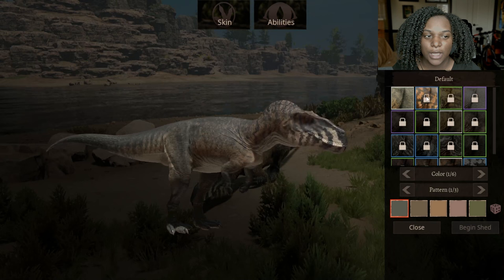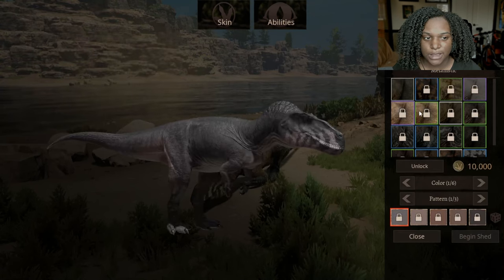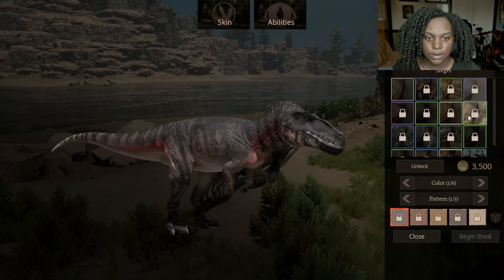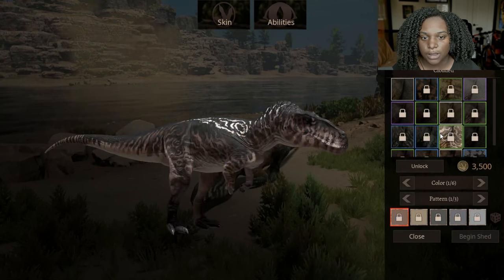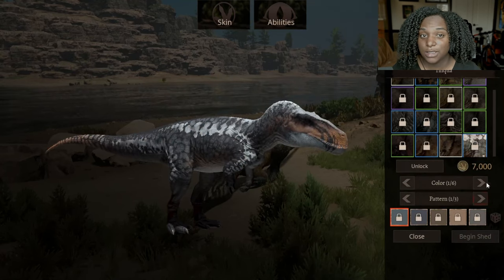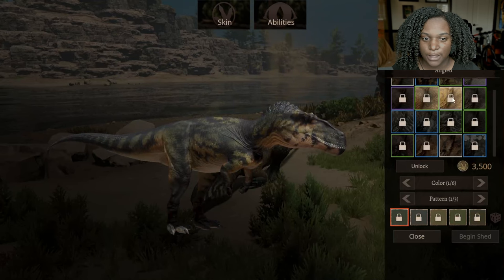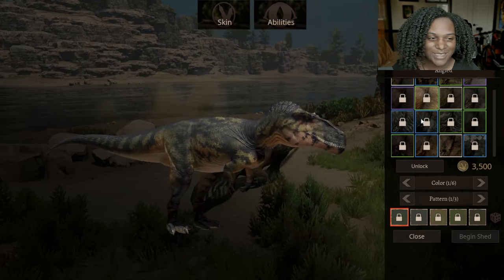Let's go through the skins. This is the male default skin. Next up we have: badlands, tropical, albino, melanistic, angled, tigress, jaeger, filigree, georgia, clouded, venom, molten, canyon, society, and antiqua. These are really really good. I like most of them — I think they're very fitting. This one looks like the PT Rex.